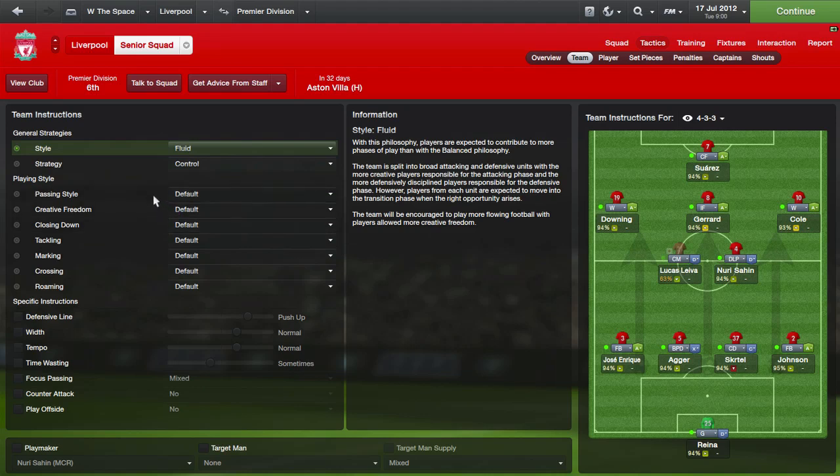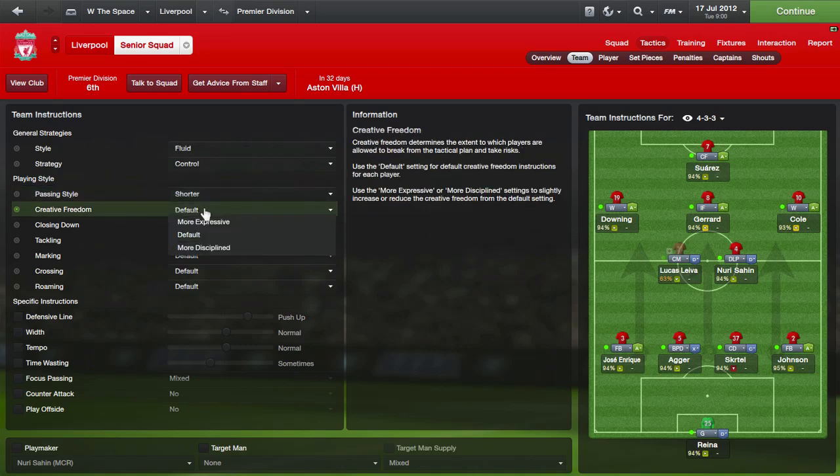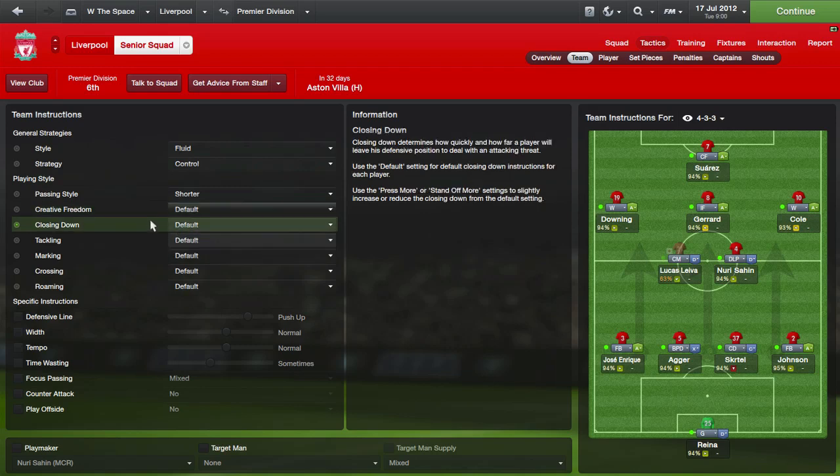The more creative and attacking players — in this case the top four and the wing backs — are going to get forward and play free-flowing football, whereas the four defensive players in the centre core are going to focus on defending and their set individual roles. For passing style, if you have talented midfielders and a tight-knit formation like this, go with shorter or default. If you lack really good creative players in the centre, the more direct style suits you — just pump it to more talented forwards. Creative freedom is basically how much players are going to risk things — I'll keep that on default.